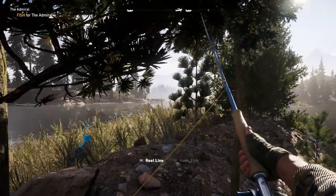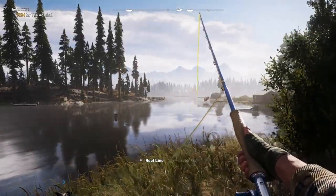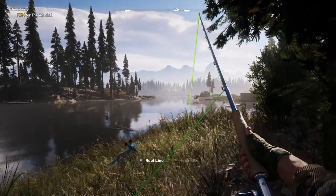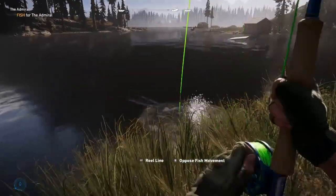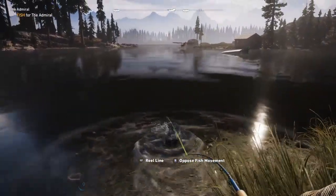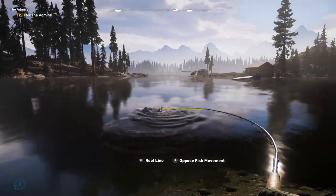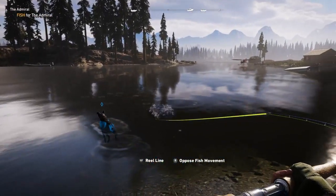While doing that, move your character back. You want to put the line right where the land is, then wait for the fish to attack the line. Once it's there, reel it in as fast as you can. It's faster this way because the fish is right in your face, so it'll be easier to fight.